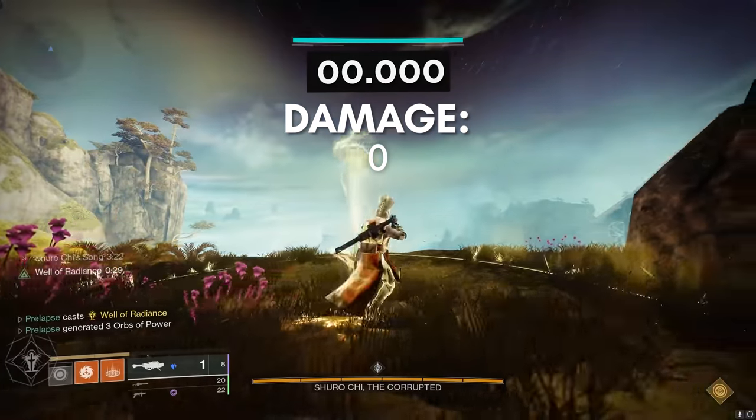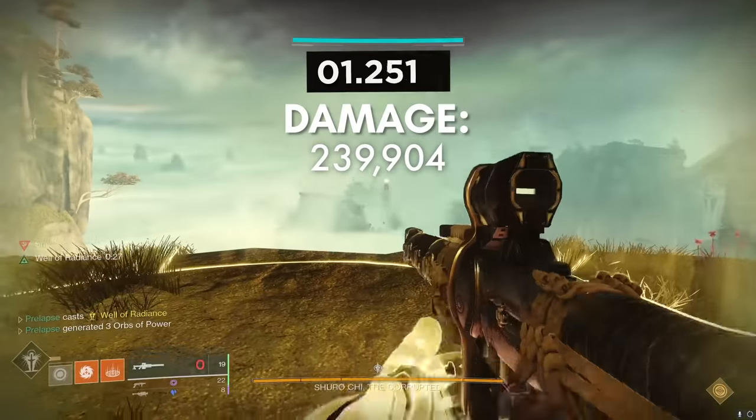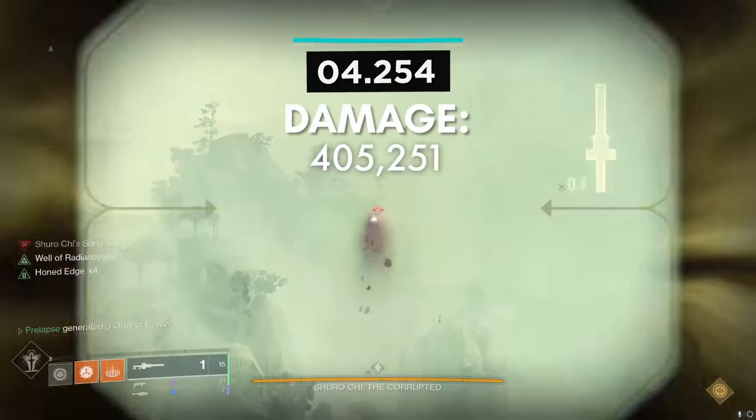To execute the combo, I'm using Sniper and Rocket Launcher dexterity mods, Sniper targeting to aim down sights faster, and double rocket launcher reserves.